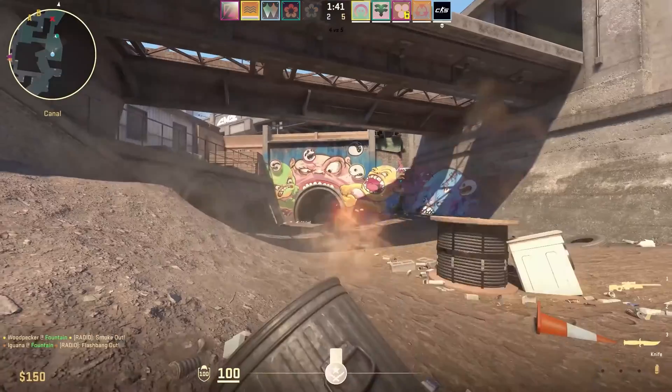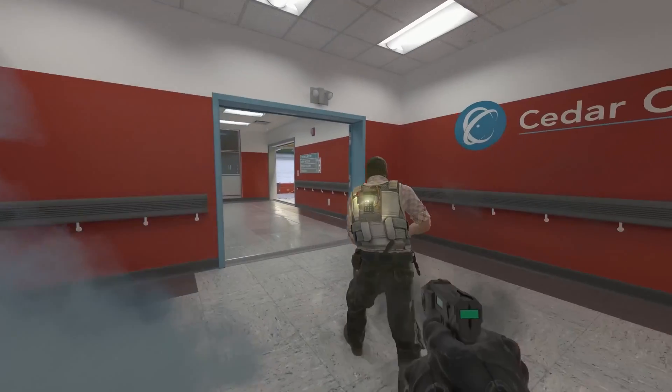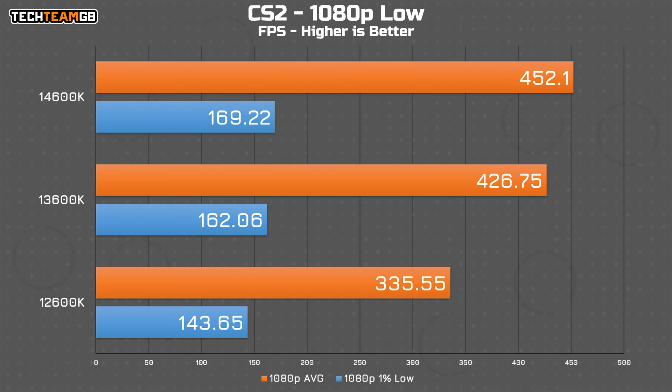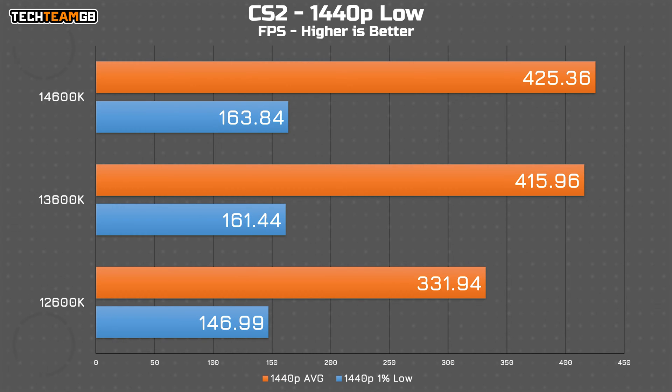CS2 is still very much in the public beta stage, as much as Valve would have you believe otherwise, so take these results with a pinch of salt. With that said, the 13th and 14th gen chips hold a comfortable lead over the 12th gen i5, but the gap between 13th and 14th isn't nearly as big, although it is there. All results are more than playable. At 1440p, the gap to the 12600K remains roughly the same, but the distance between the 13600K and 14600K shrinks to under 10 fps — at over 400 fps average, that's not noticeable.